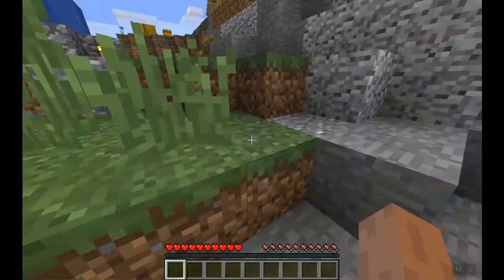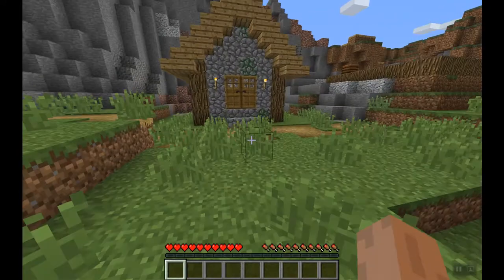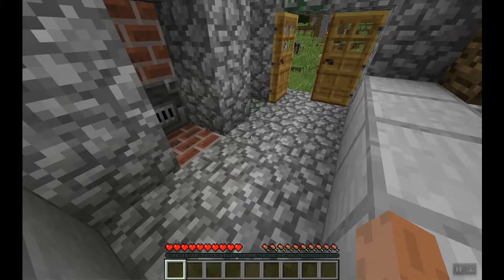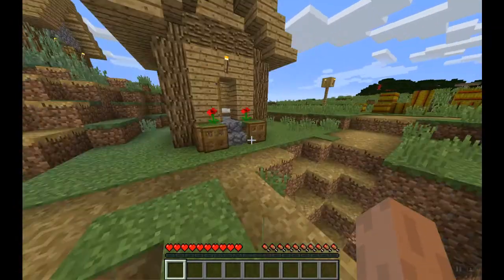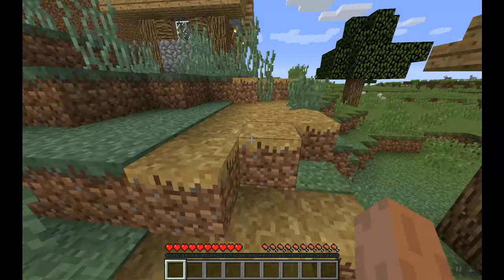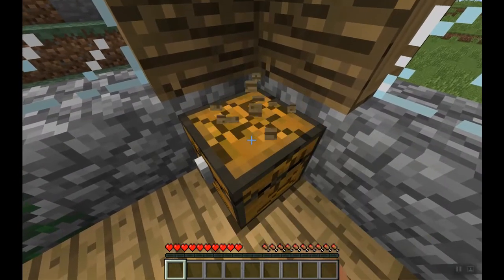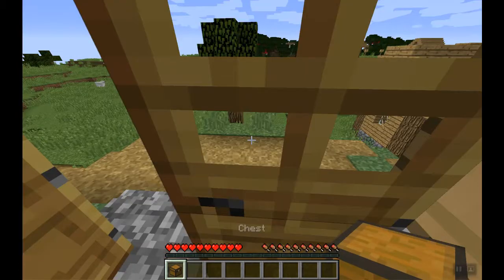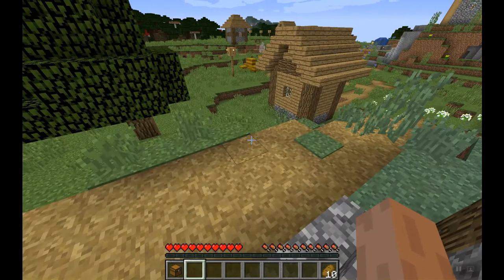There's an iron golem over there but there's no blacksmith. Hopefully we can find some iron in the chest. There is something in this house — cool, just break the chest, it's much quicker. Nice, 10 pieces of bread and four emeralds!